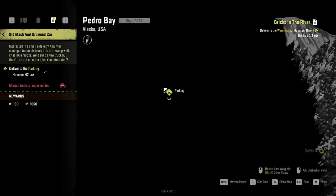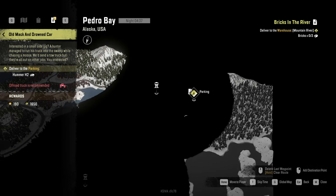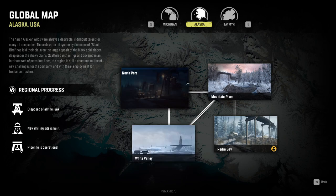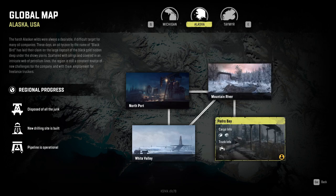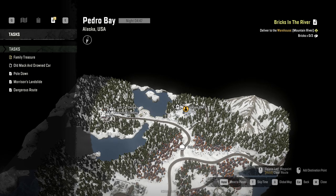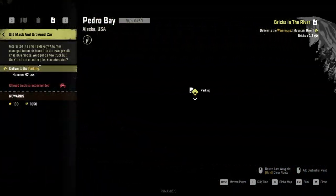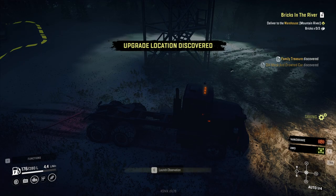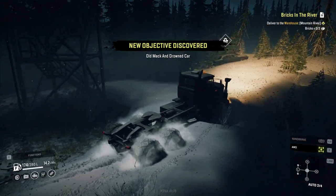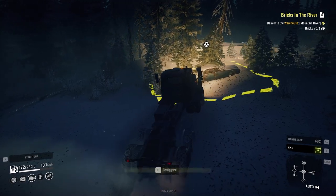Old Mac and a drowned car delivered to the parking — okay, we kind of don't super care. Oh, we have a parking location in White Valley Monterey, not here. So there's a garage in White Valley. Parking is just some random parking — way to make me excited for nothing. Lost car delivery. Okay, let's grab this upgrade.